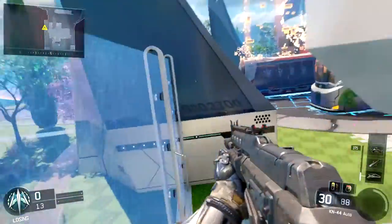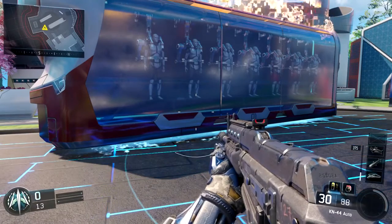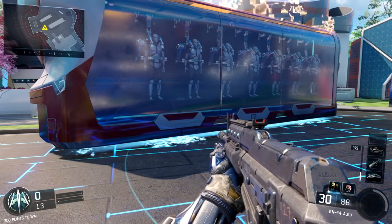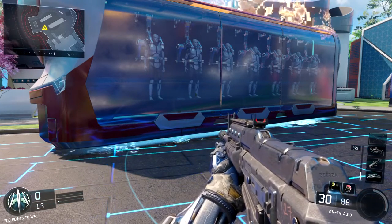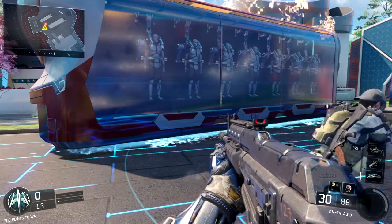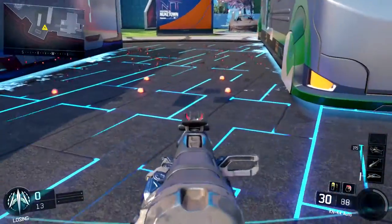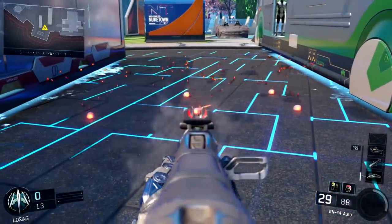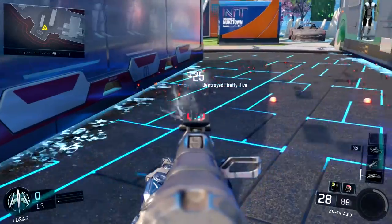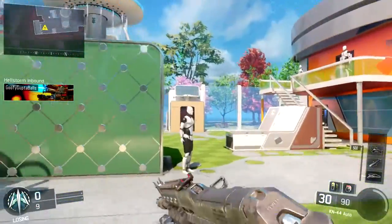But there are a couple problems with this. One, you're not going to have a rocket launcher on all the time, and if you do, it's going to be kind of hard to switch to that weapon, pull it out, aim it at the Hellstorm, shoot it, and wait those few seconds for the rocket to catch up. Because you've got to hit it before the rocket splits — once it splits you won't be able to destroy it anymore — so that'll take you a good four or five seconds, and by that time they might have already split it.